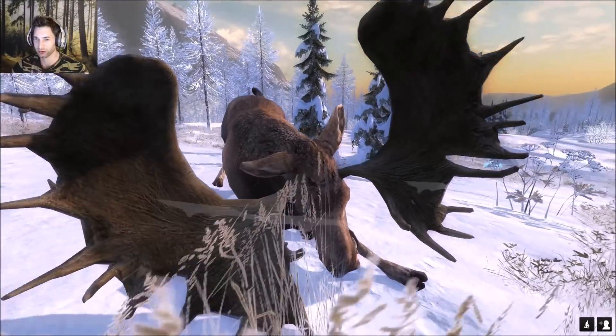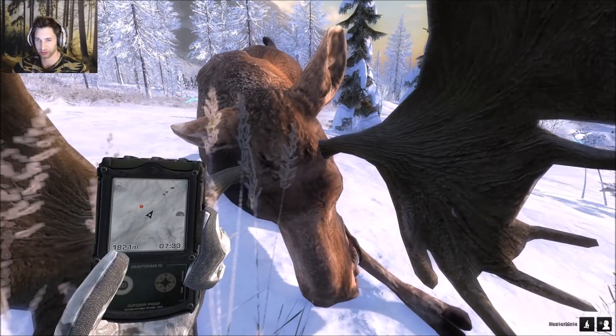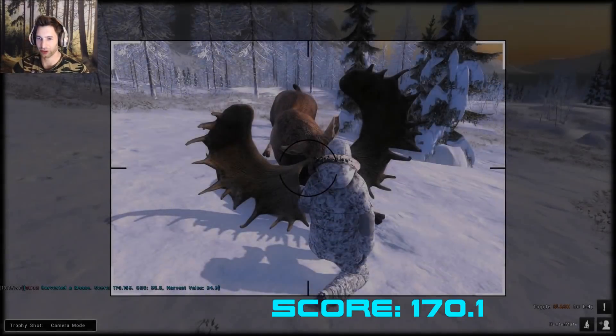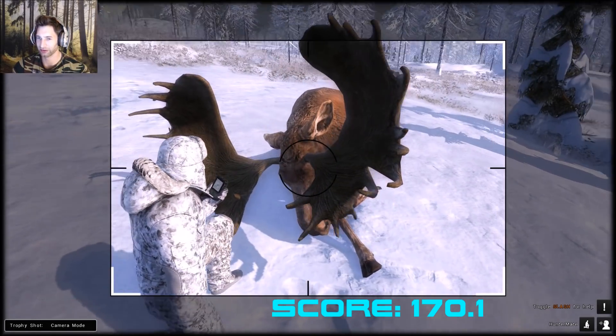Really cool bull - let's take a picture of him and pick him up. We ended up getting a double lung shot and shoulder blade at 22 meters, and he scored 170.1. He looked 200 plus, but when you don't really get a good look at him and they're far away running, they look a lot bigger. Right there you can see a big deduction on his left side.